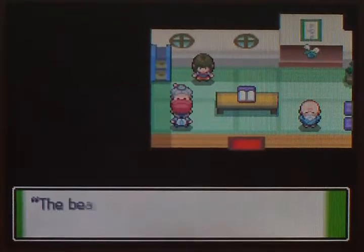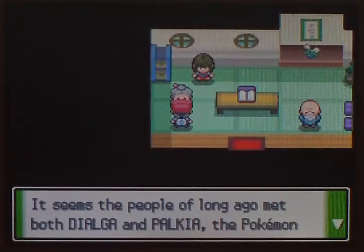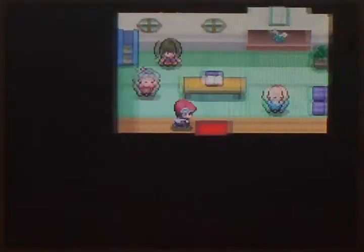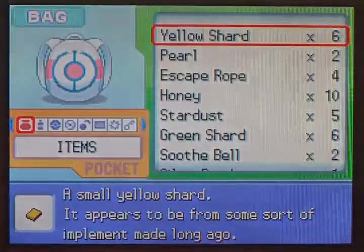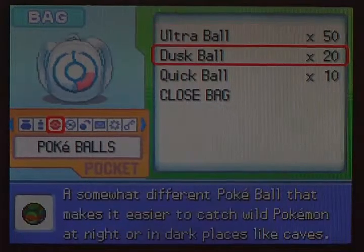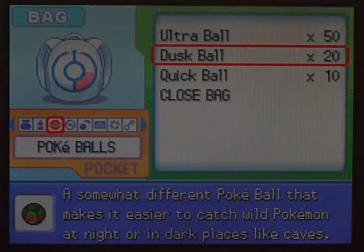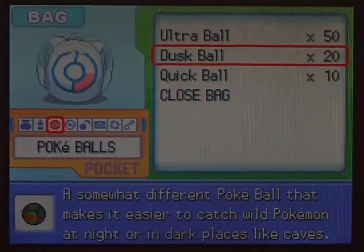The Adamant Orb and the Lustrous Orb — I need to get both of those. Once I've prepared, I got 50 Ultra Balls, 20 Dusk Balls, and 10 Quick Balls, and I have a reason for that — I'm going to catch Palkia as well. That means I need a bigger amount.